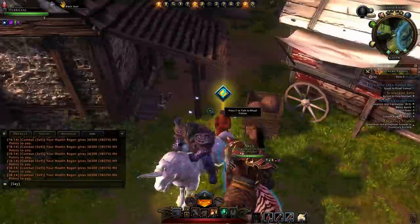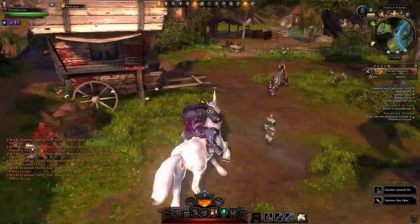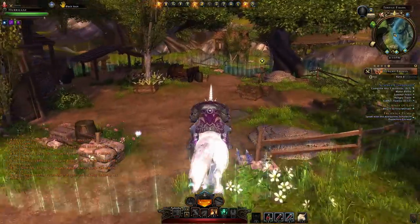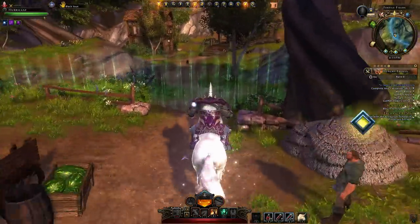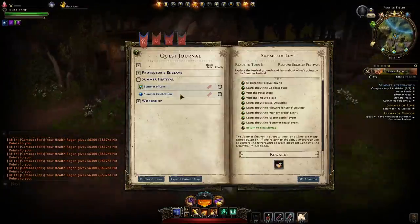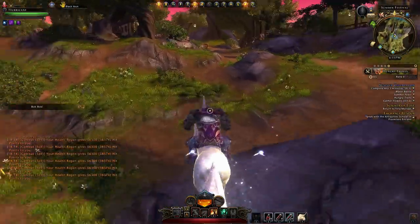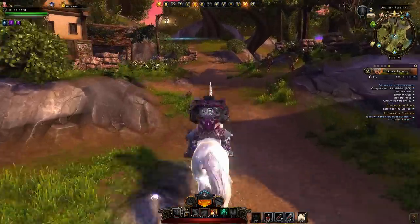Hand the quest back in and he will give you more crafting materials. This time he doesn't give you a voucher — that was exclusive to the first quest. You'll now see you have other quests like Summer Celebration and Summer of Love, but those you do not need to do. They give you more crafting materials, but not exactly what you need.